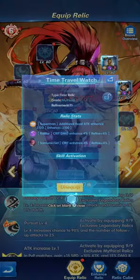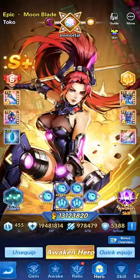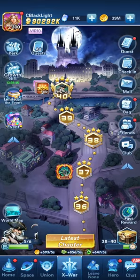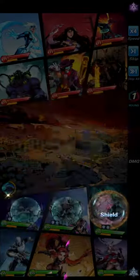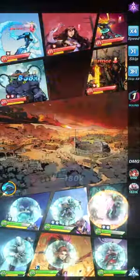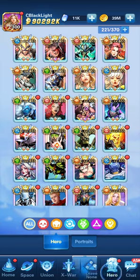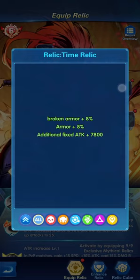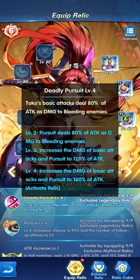Let's do a battle with relics and without relics. With relics dropped to 13 million power; with relics we're close to 18–19 million. We're going to fight level 37-37 enemies because they're strong enough to notice a difference with and without relics. Without relics, Toku does about four to five million per attack. Now we'll add just the first three relics to witness the Deadly Pursuit increase — the first attribute you gain from having three relics.